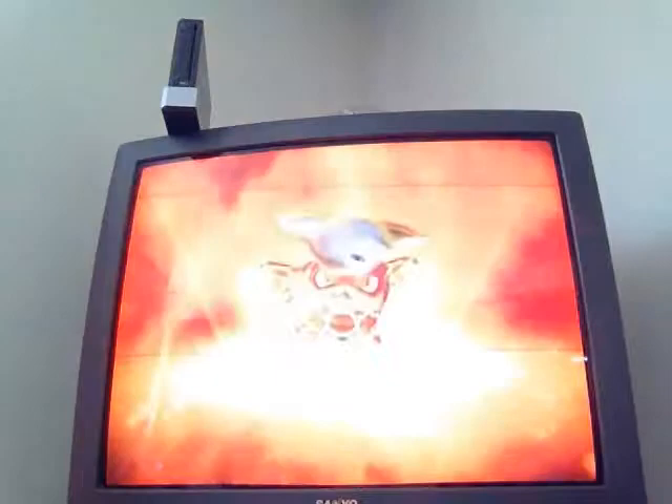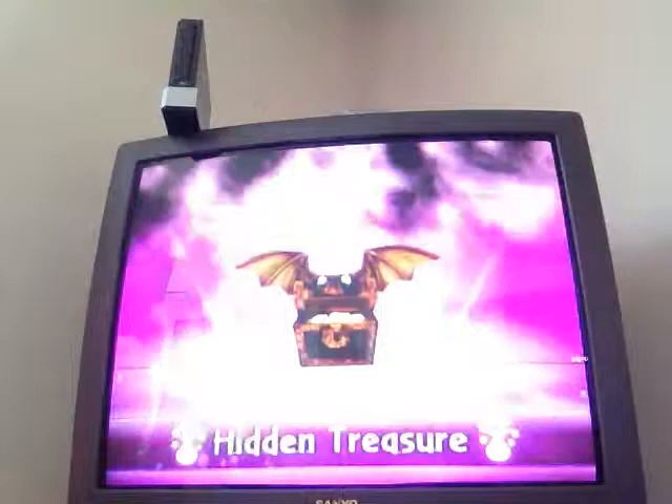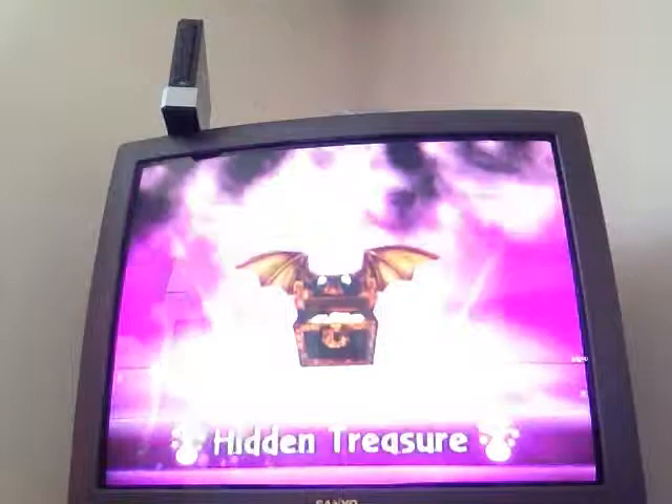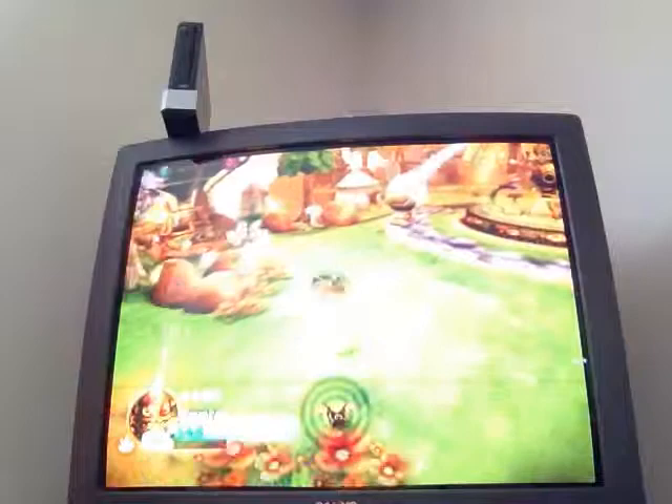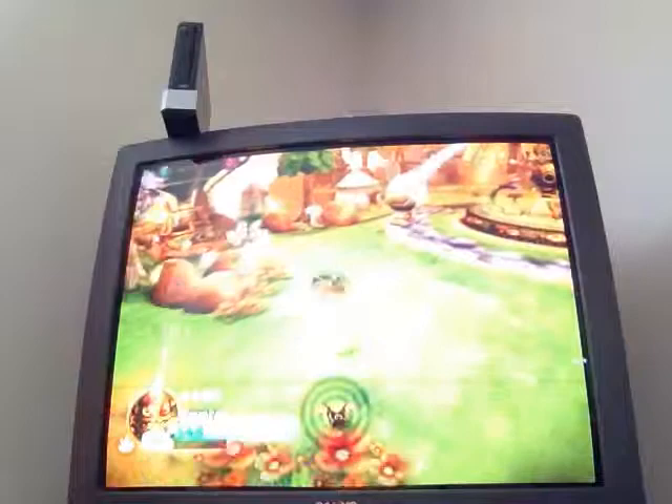So first you put on your Skylander, then you put on the hidden treasure. Now you can find a special hidden dragon treasure. You see that thing that appeared on the bottom? That is like a tracker. Every time you get a bar on it, that's the closer you get.